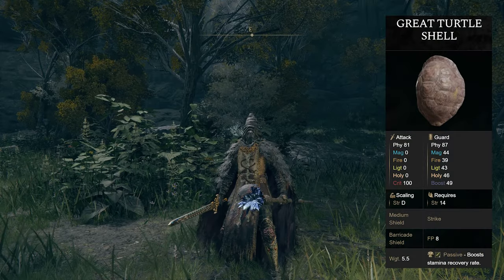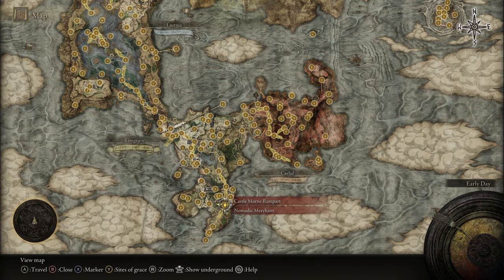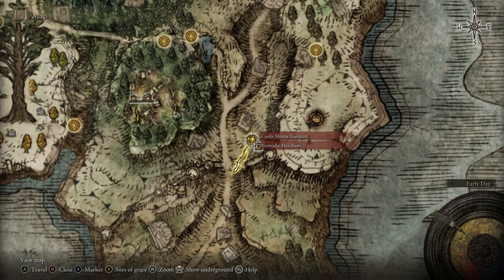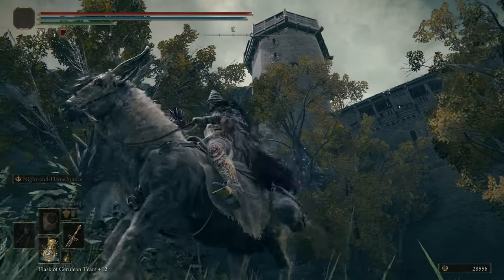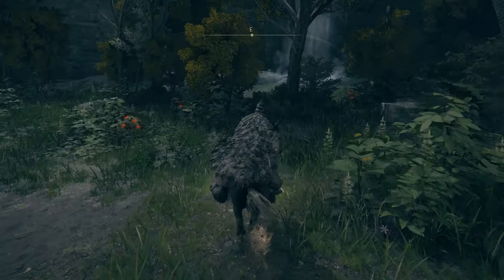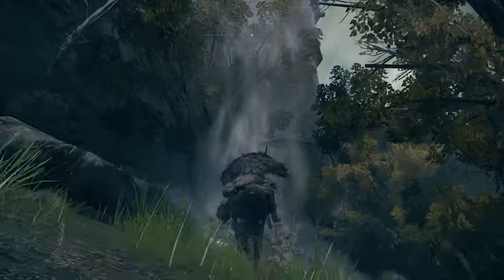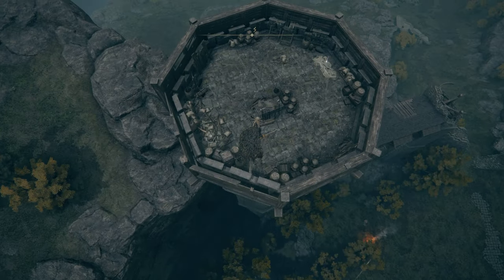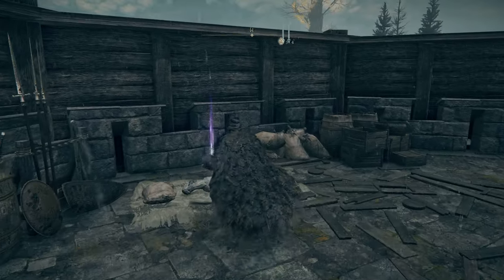If you'd like the Great Turtle Shell, head down to the Castle Morne Rampart grace in the Weeping Peninsula. Once you're here, there's a Spirit Spring nearby, and you can see a tower above — try to jump up into that tower, and inside will be the Great Turtle Shell sitting right here.